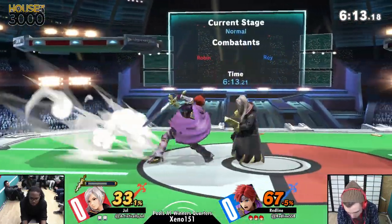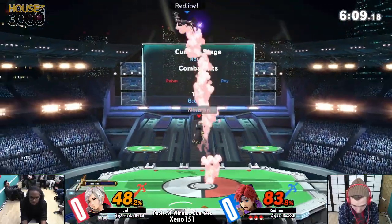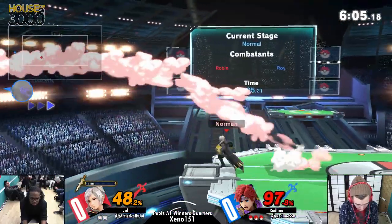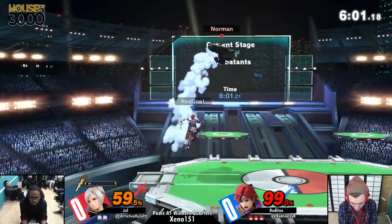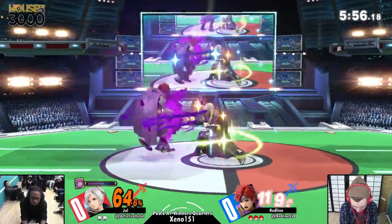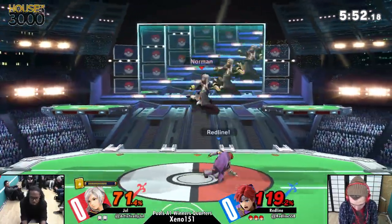Meanwhile, you got Jewel playing Robin — the golden variant. Robin's entire game plan is he wants to set up a zone a bit before trying to get in there, play a little bit aggressive. Because if you just go the straight sword-versus-sword battle, he's going to have a hell of a time against Roy. And that is one thing that Robin in general can kind of struggle against — that pressure, that aggression. Doesn't have many great get-off-me options.